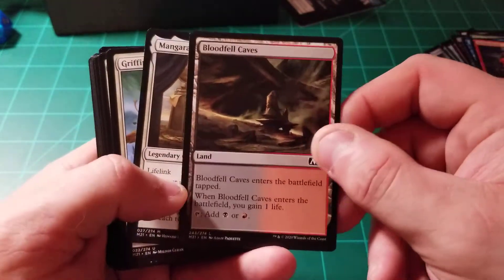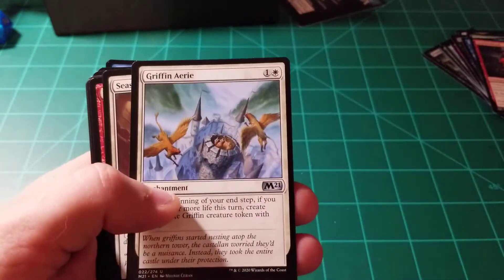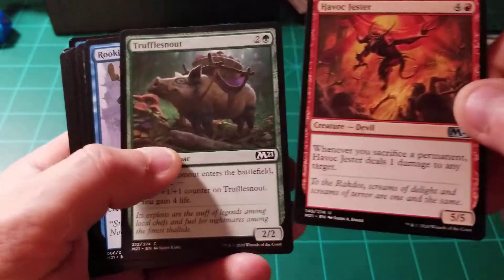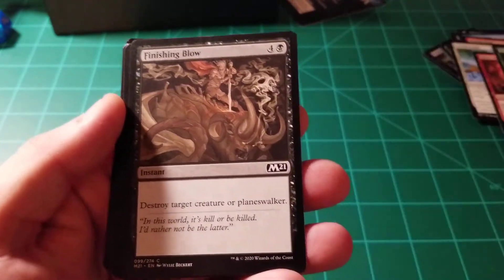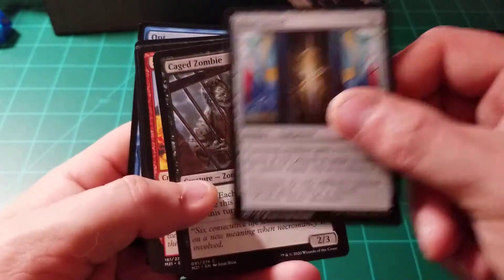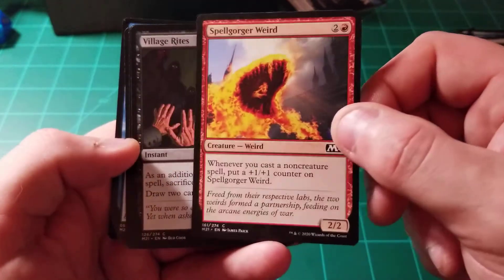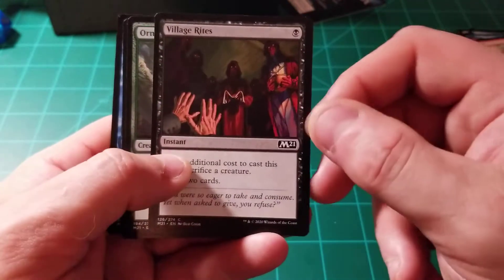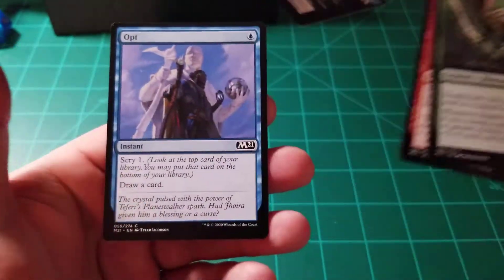Soldier Token, Bloodfell Caves, Mangara the Diplomat, Griffin Irie, Seasoned Hallow Blade, Havoc Jester, Truffle Snout, Rookie Mistake, Finishing Blow — man, that's nasty. Shortsword, Caged Zombie, Spellgorger Weird — that's a weird creature. Okay, that's a new one to me too. They may have had these for seven different iterations by this point, I don't know. Village Rites, Ordinary Dylophasaur, Turn to Slag, and Opt.